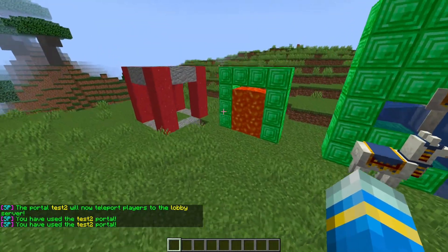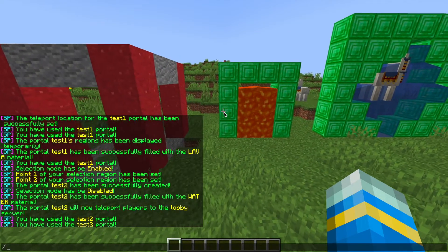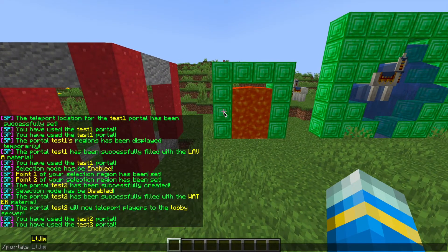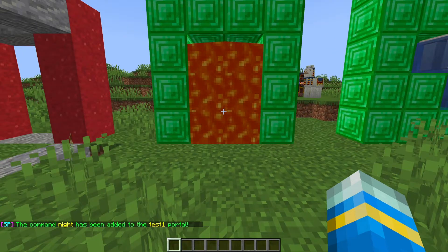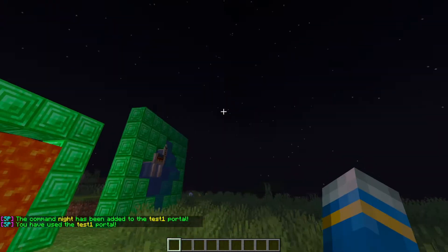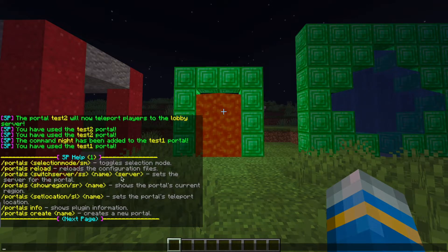If you want to add a command to your portal, all you need to do is /portals addcmd followed by the portal name — 'test1' for example — and then the command. So we can do 'night' for example, followed by a colon and either 'player' or 'console'. We're going to have the console run this command. Hit enter, then go through the portal — it will set it to nighttime, just like that.